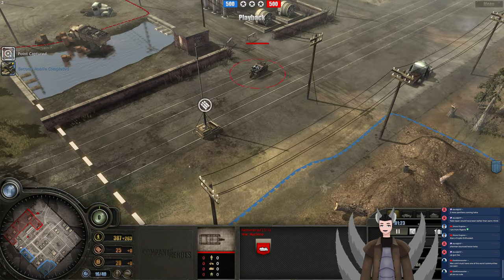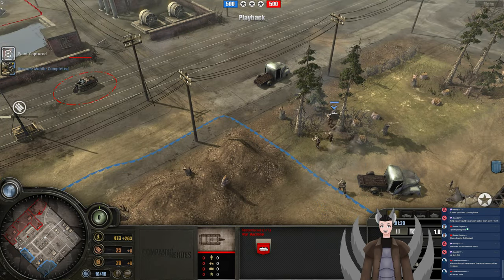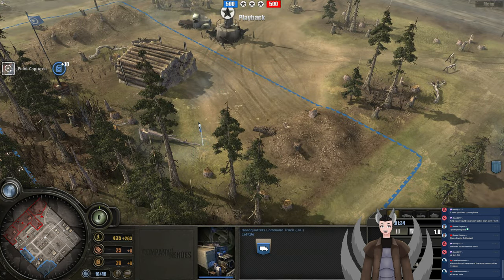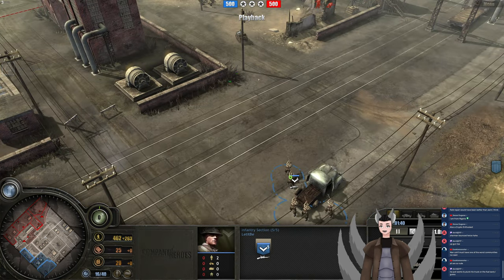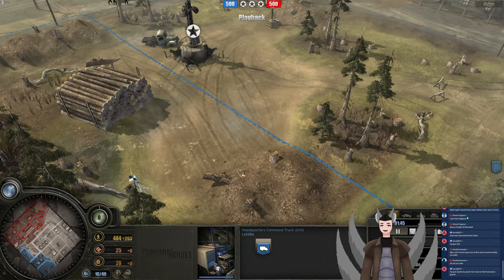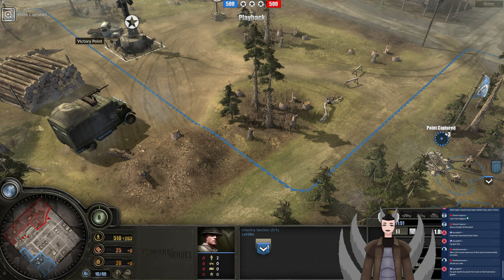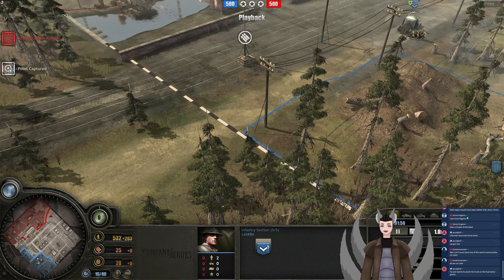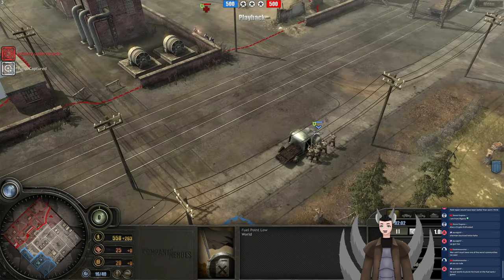Fuel has been captured here. The Kettengrads captured the munitions point. Scope Rifles will find the Kettengrads. Looks like he's moved over here — he's probably going to deploy his HQ somewhere in this region. I'm guessing he's going to rush for a Stuart, though honestly we usually see a Lieutenant to help with the capping pressure as well. Why did he capture this point? I suppose he needs it to get this sector as well.